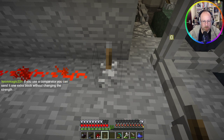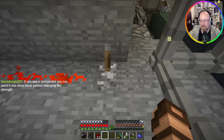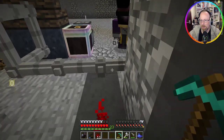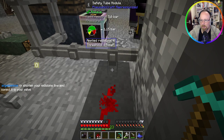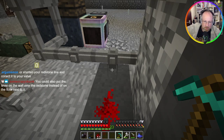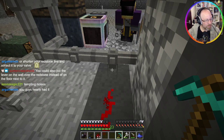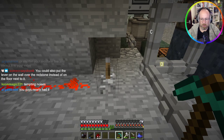If you use a comparator you can send it one extra block without changing the strength. Don't tempt me. It is saying 4.5 bar, applied redstone of... yep. So when we distance this, it's 15 minus nine — yep, got it. I'm going to turn on the generators or compressors.